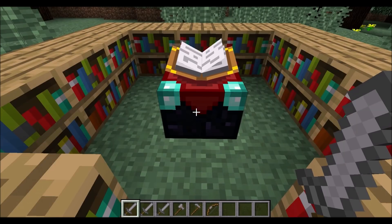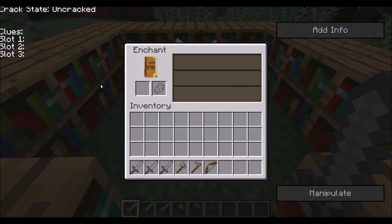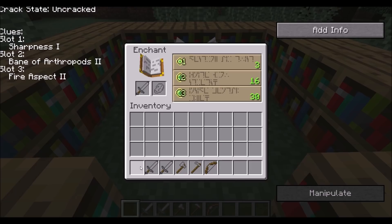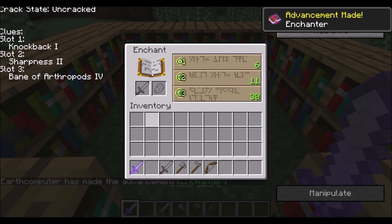It's also possible to do enchantment manipulation with a modded client. I have one installed right now. I can click on this enchantment table and you can see this GUI here. I'm just going to show you how quickly I can crack the seed with the modded client - just like this, I don't even have to do a cut.